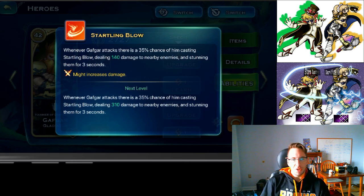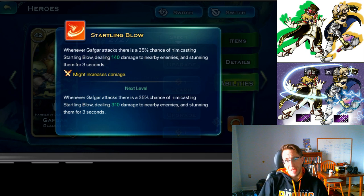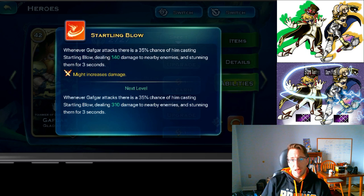Next he has Starling Blow. There's a 35% chance of him casting Starling Blow, dealing a little bit of extra damage and stunning nearby troops for three seconds. This is huge — always make sure you have a minimum of one point in this. If you end up with extra points for Gafgar, this is worthwhile to put points into.